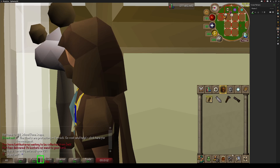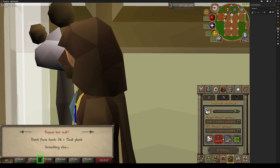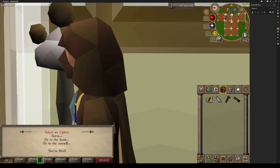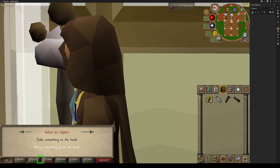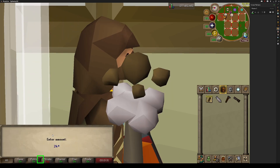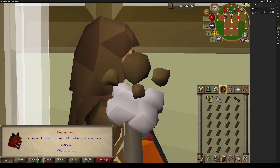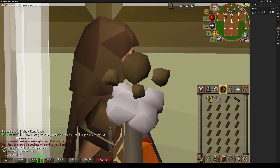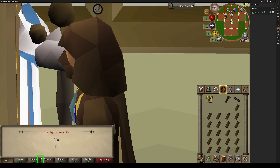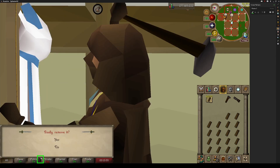To start doing the method, call your butler. Go to the settings tab, controls, house options, call servant. You can use your planks on him, or go to the bank and bring something from the bank — he'll ask for teak planks and you want 24. Once the butler brings your planks: right click, build, press 4, then right click once it's built, remove it and press 1 to remove it, then build again. Just keep doing this until your inventory is almost empty.